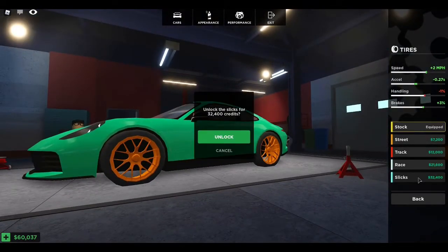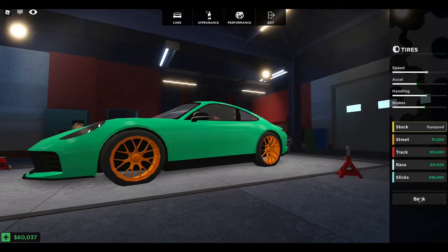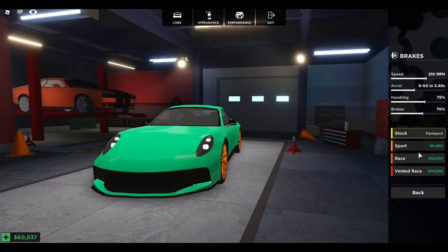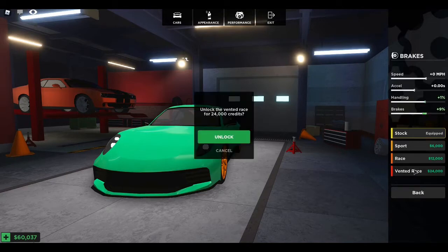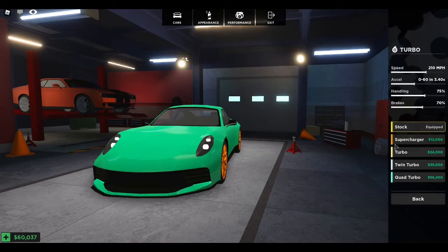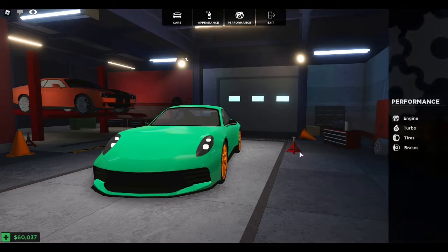Tires — wow, they cost a lot. Slicks give minus one handling. Race gives a lot of handling. Track — what's the difference between race and track? Street — I'd have to do some confusing combo but it's really cool. Brakes: vented, race — plus nine, plus six, plus three. It's really interesting because you seem to have to do a mix — you don't just pick random ones, you actually have to plan it out based on what races you do.